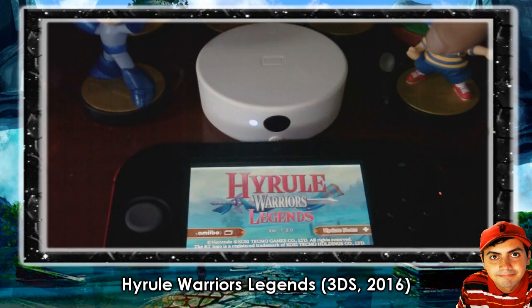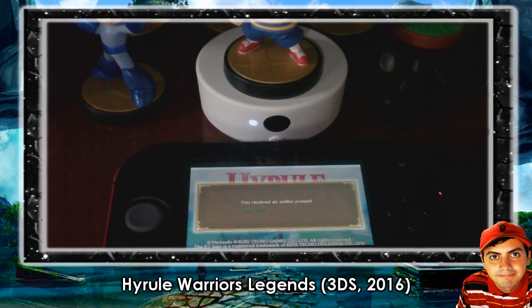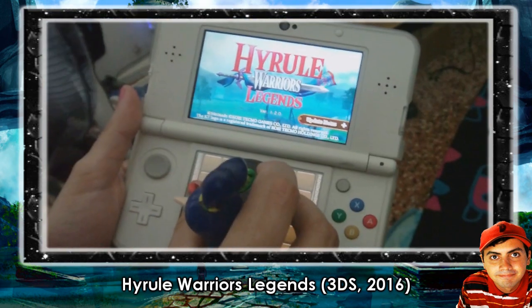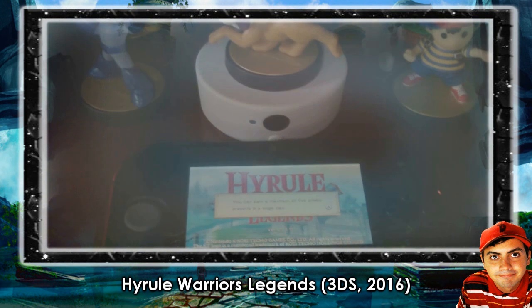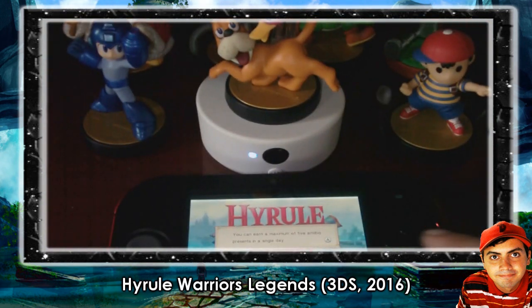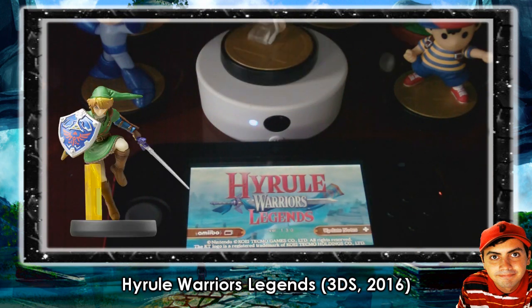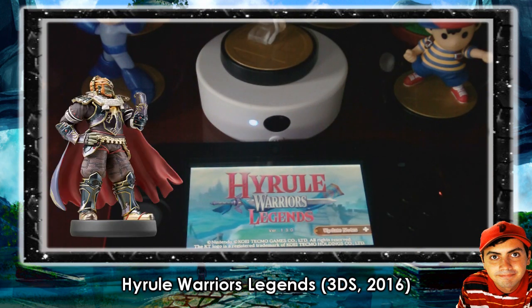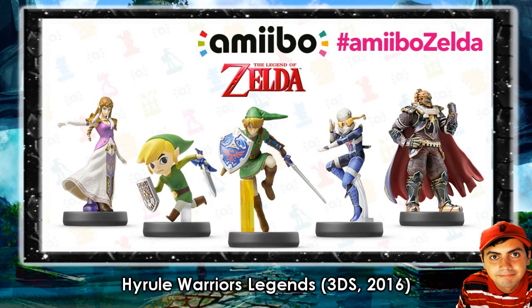In the start screen of Hyrule Warriors Legends, as well as the Wii U counterpart, you may scan any amiibo to receive different random items, weapons, and rupees daily — although you can only receive 5 different items daily from 5 different amiibos scanned. Also, if you scan a Link, Zelda, Toon Link, Ganondorf, or Sheik amiibo, you can receive specific weapons for that specific Zelda amiibo.